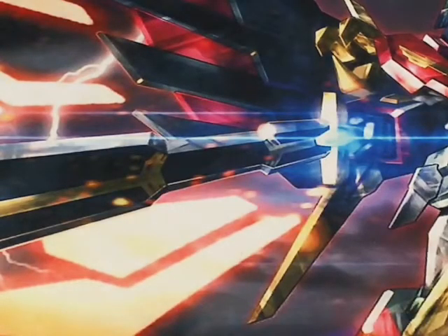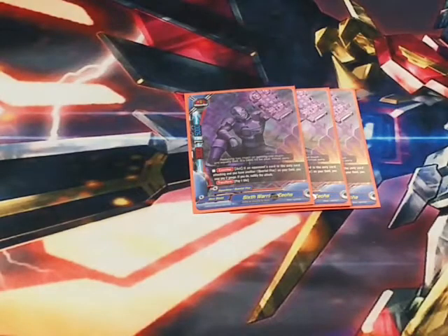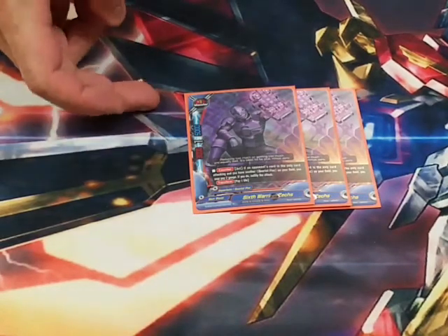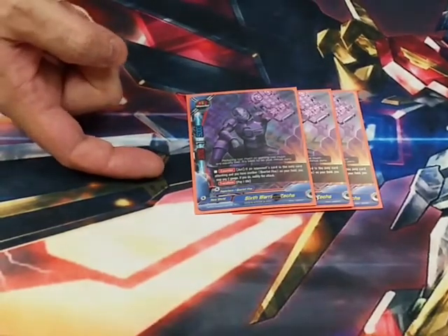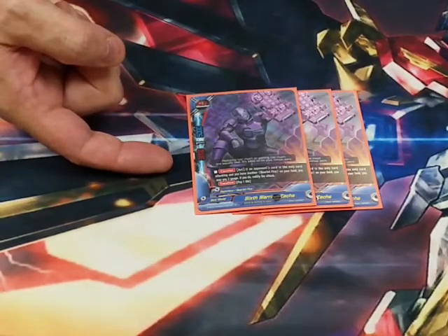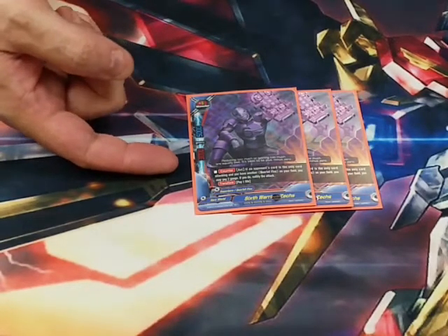Next up we got Zex. Zex is a decent card at a 3-1-5, so he's got a decent defense. He's got his ability to pay 2, so long as you have another Quartet 5 on the field.